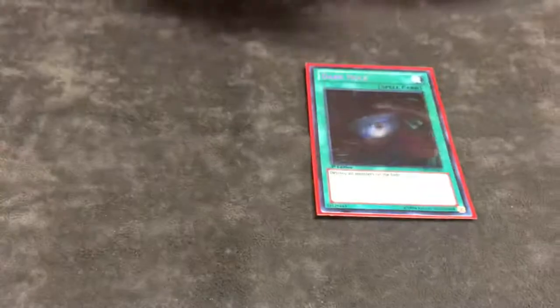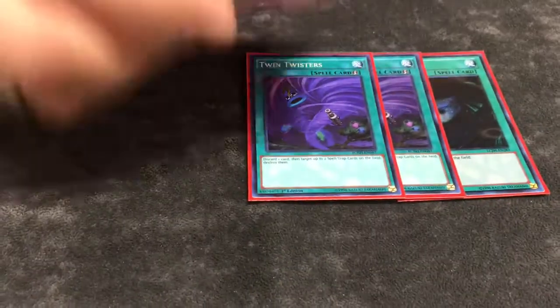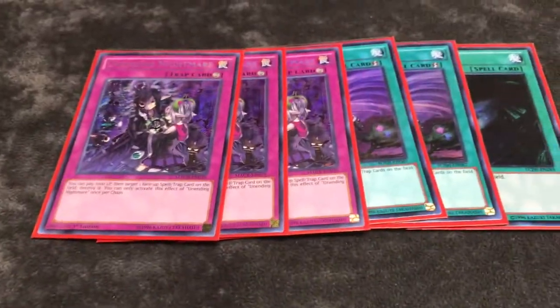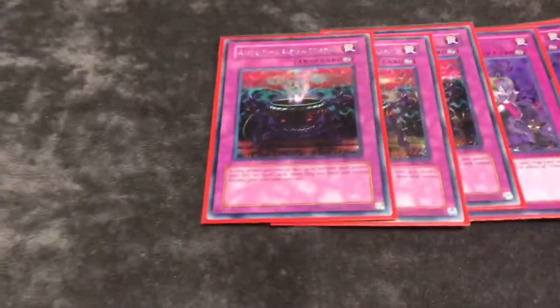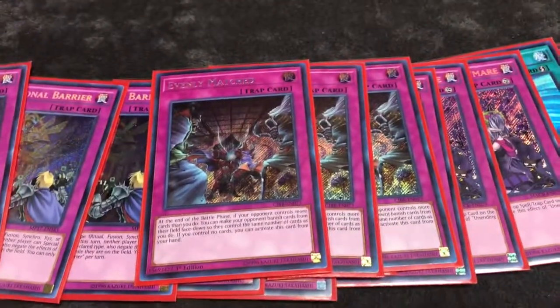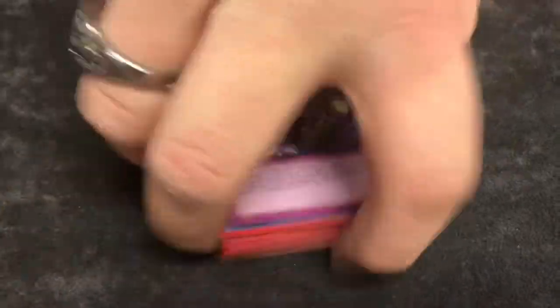On to the side deck: one Dark Hole, Twin Twisters, three Unending Nightmare — Pendulum Magicians is the bane of this deck, so pretty much ninety percent of my side deck is for Pendulum Magicians. Anti-Spell Fragrance next. Three D.D. Barrier because it's really good, also great against pendulums. And to finish it off, three Evenly Matched, which is honestly the best side deck card for Spirals and Magicians — the bane of this deck. That's the top side deck when you choose not to activate Drastic Drop Off.